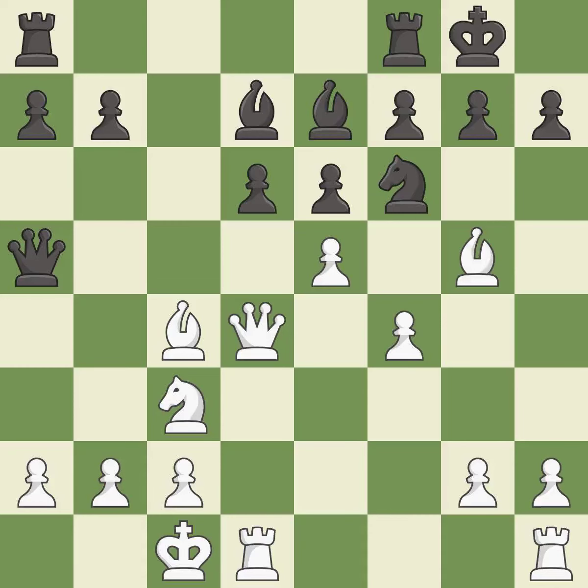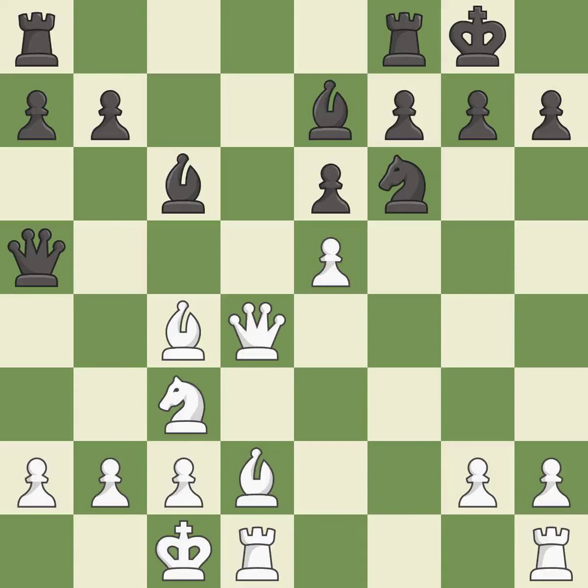E5 attacks the knight and gains space in the center. This maintains the balance in material with a good trade — it is the only move that works. This moves the bishop to a better location, allowing it to control more squares. This is the only good move and wins material. It is the last book move. This overlooks an opportunity to develop a piece while also winning a tempo on the queen — it is a mistake.